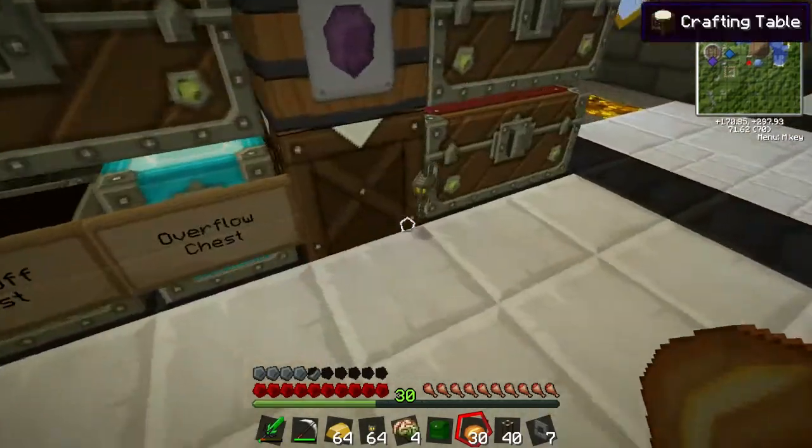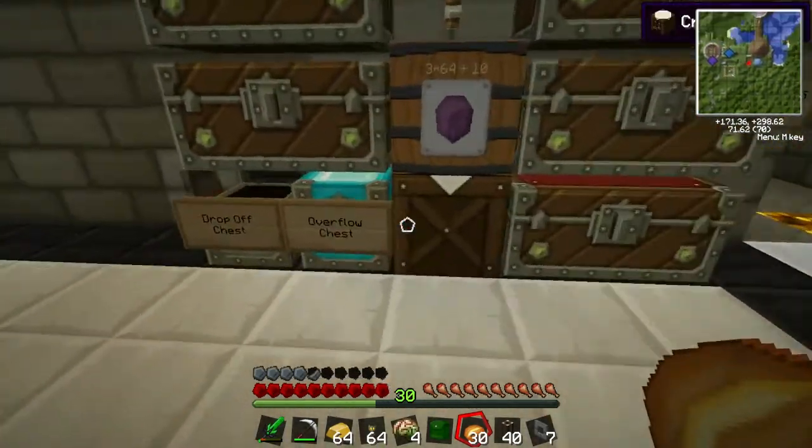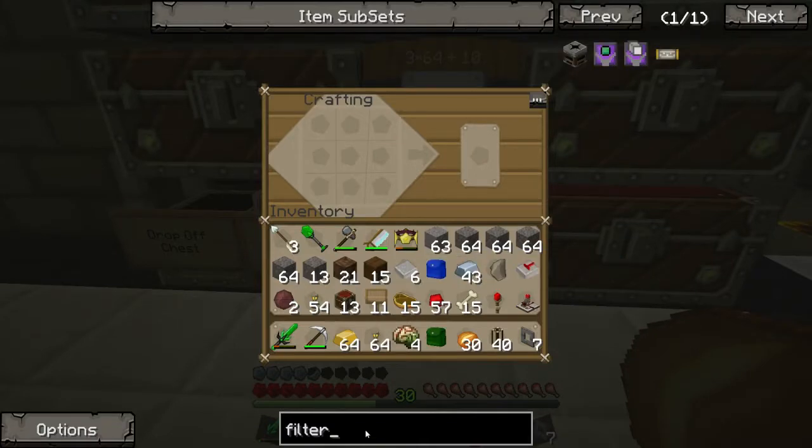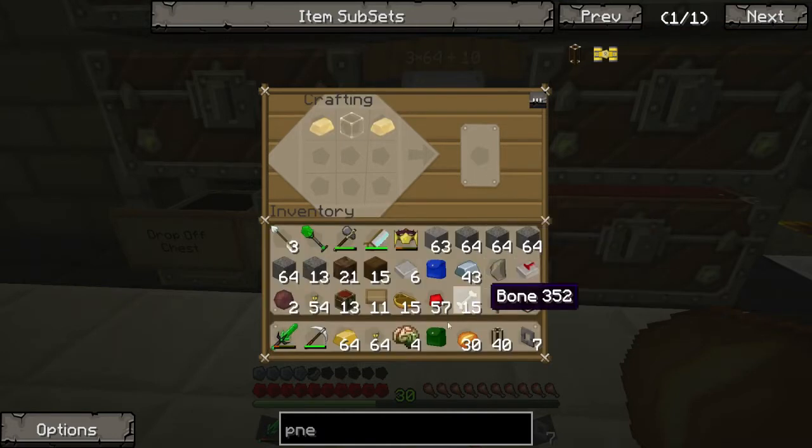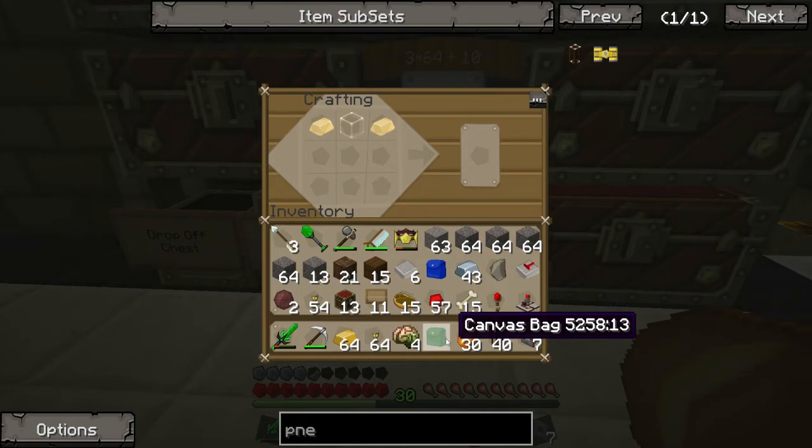You know what? I already made the filter — it's already on there. I still need to make the tubes. So let's make the pneumatic tubing. I'm gonna need approximately 140. Each one of these is gonna make 8, I believe. So I'm gonna need approximately 18 of them to make. And I need glass.